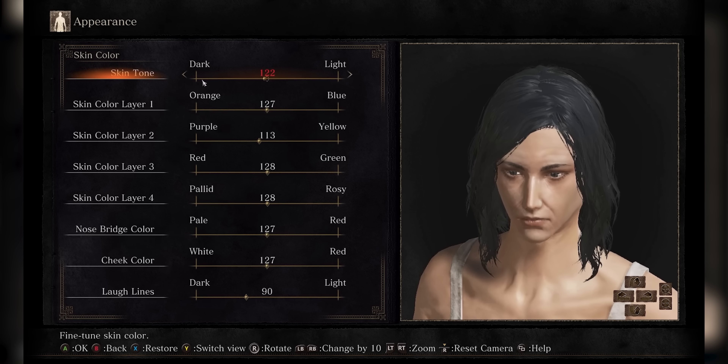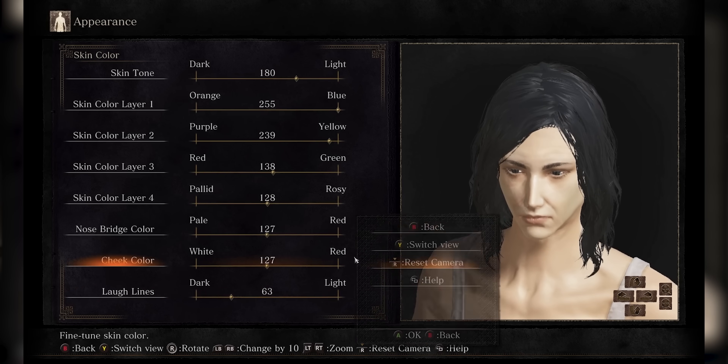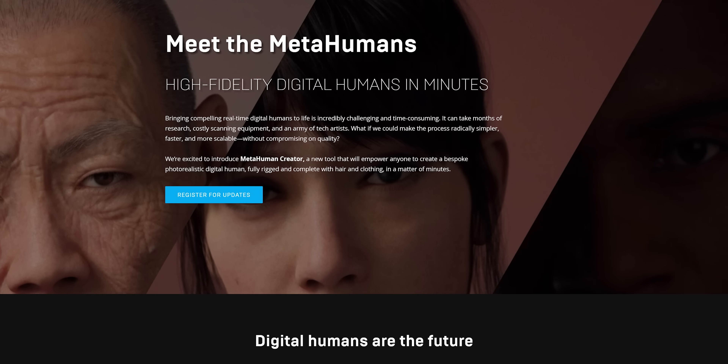That sounds kind of like the character creation tool in your favorite RPG, and those are often pretty decent, but they're always highly limited in terms of their sculpting options — until now. Meet the MetaHuman Creator. Want a voodoo doll of your boss to kick around with ragdoll physics? Easy. Want a photorealistic digital representation of a father you never had? Got you covered. Want a waifu to... whatever people do with those? You got it.